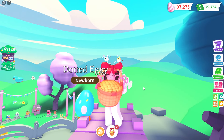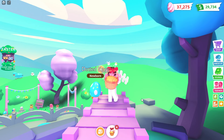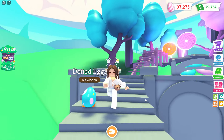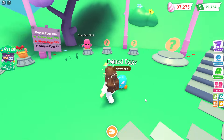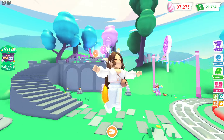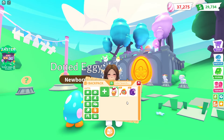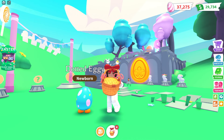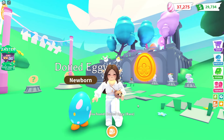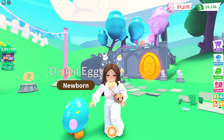We only have three boxes remaining. On box number eight — drum roll please — we got another Dotted Eggy. That spot isn't providing much luck, so let's come back down to our original spot. Does anyone else move to different areas to see if it changes their chances? I definitely don't think it works, but it's worth a go. Box number nine — I'm going to guess ultra rare — but we got Dotted Eggy again. At least we have a lot of them; it is a 70% chance after all.